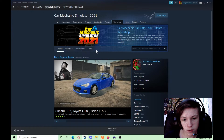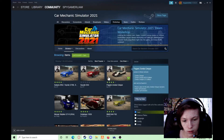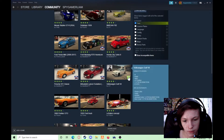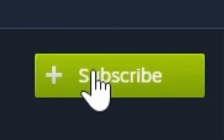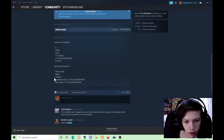Once you've searched it, there'll be a few vehicles you can download. To download them, you can click on one and press Subscribe.